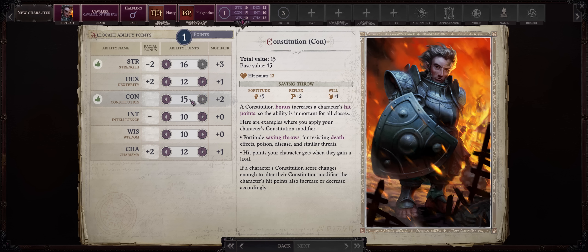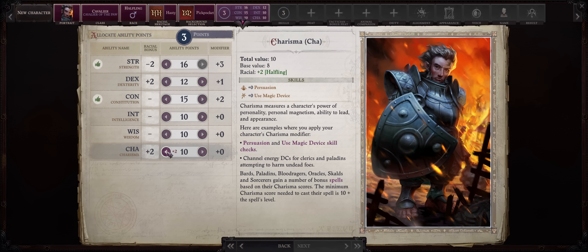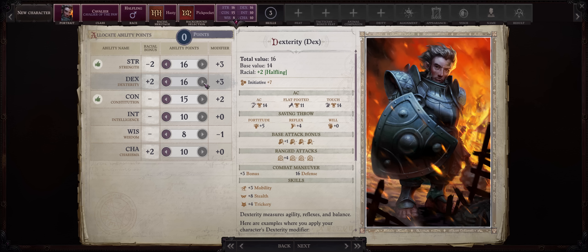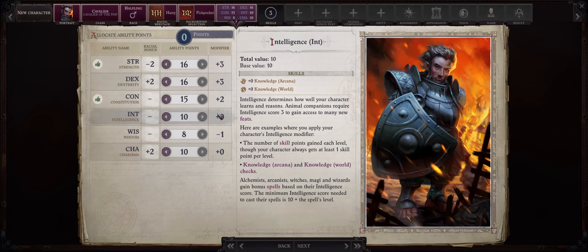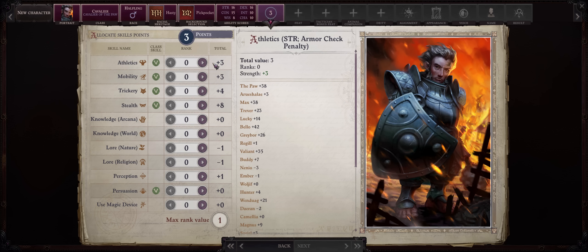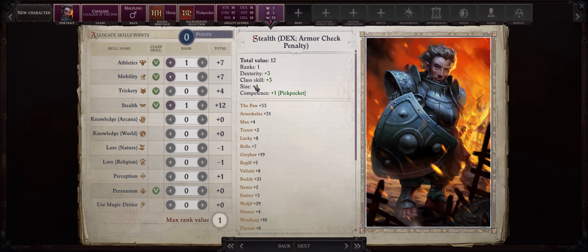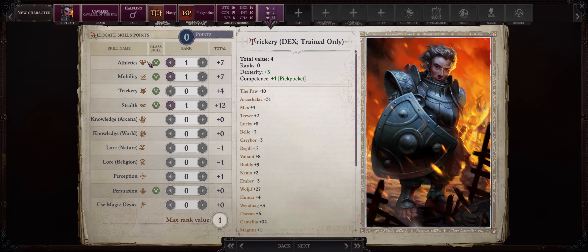Constitution at 15 is enough. Charisma is actually useless for us. I recommend dumping wisdom only so you can start with 16 dexterity, or you can dump intelligence instead so we can have three skill points, which will go into Athletics, Mobility — which has pretty nice synergy with mounted combat — and lastly Stealth, if only because we have both a size and a background bonus to it, and so our character can do something when the party is camping or resting.